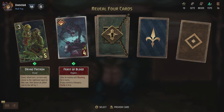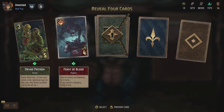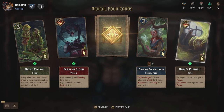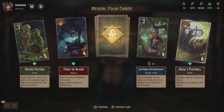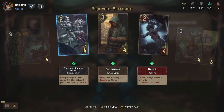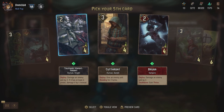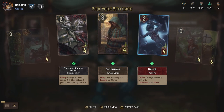Feast of Blood, an organic card - give an enemy unit bleeding for six turns. If you control a vampire, you can purify your target first. Interesting nonetheless. And then the Devil's Puff Ball - damage unit by two and give it poison. And on Death Blow, give adjacent units poison as well - possibly two units get poisoned and you damage a unit by two as well. Toussaint Knight Errant - damage an enemy unit by two. If it has at least six power, damage it by four instead - a possible six points from a four cost card.